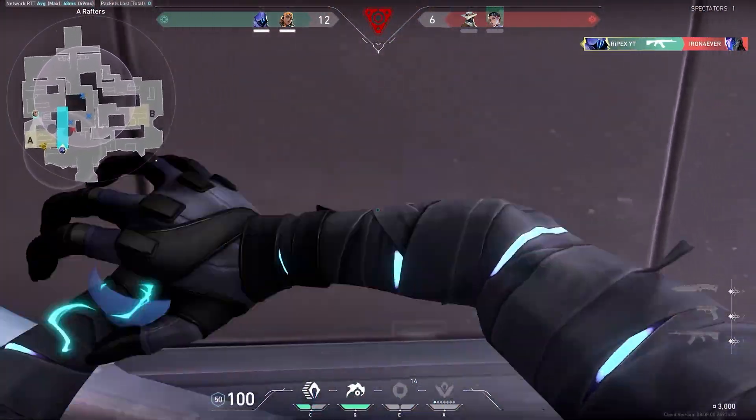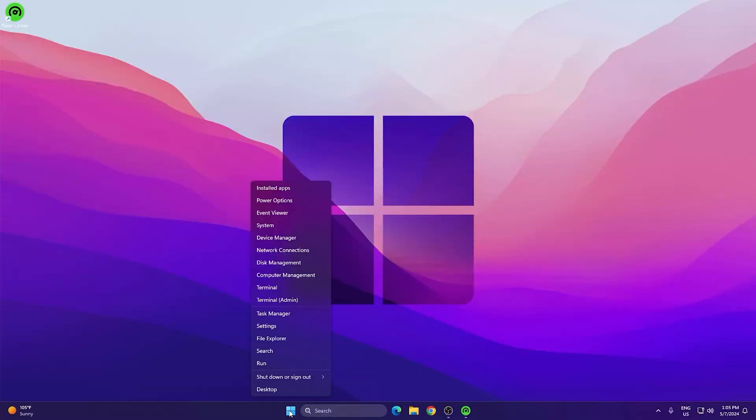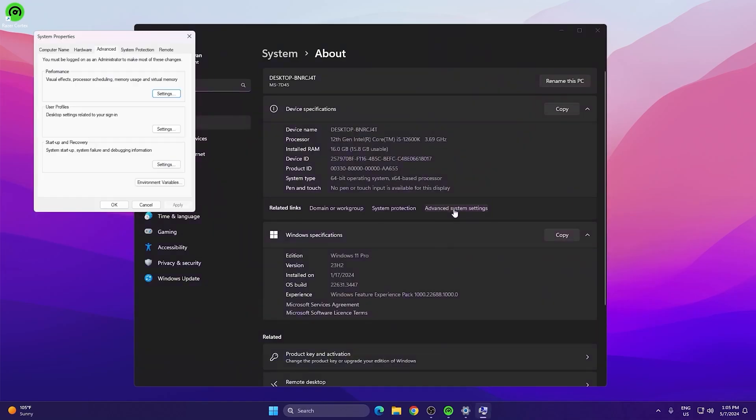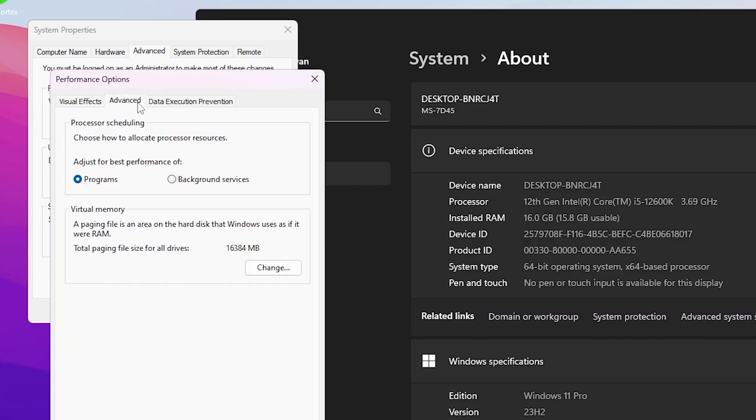For the first bonus step, right-click your Windows Start icon and open System Settings. Then open Advanced System Settings, go to Performance Settings, and check mark 'Adjust for Best Performance'. Copy these exact settings on your Windows, then go to the Advanced tab and set the settings to 'Program'. Hit Apply and click OK.